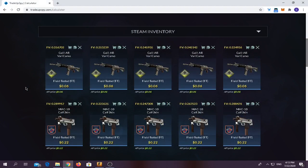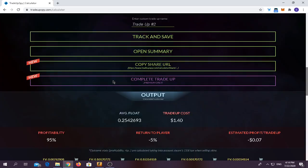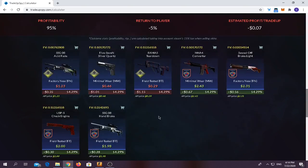My favorite trade-up. You have to use five Safe House Collection skins in Field Tested condition and five skins from the 2018 Inferno Collection, all in Field Tested condition. The trade-up costs $1.40. The average float doesn't matter at all. You have around a 50% chance of making profit and 50% chance of losing everything.